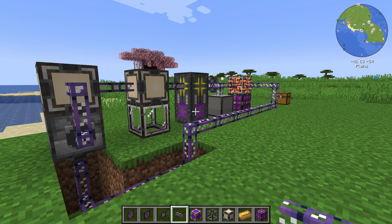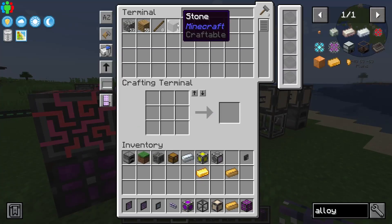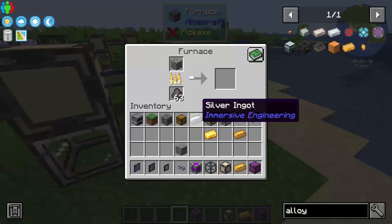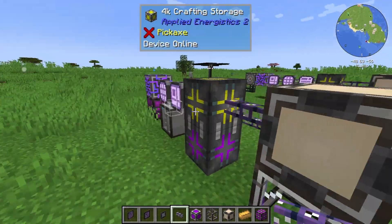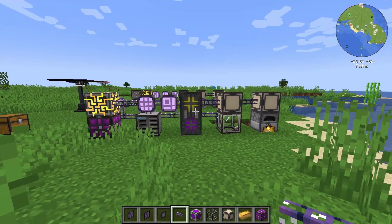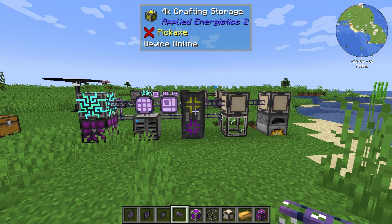I will pin that so that other people can find it. Now we will just go here and request a stone — start. You will note the furnace lights up, the stone gets sucked out and into the storage. So there you have it — that is the simplest form of autocrafting in Applied Energistics 2 for 1.18.